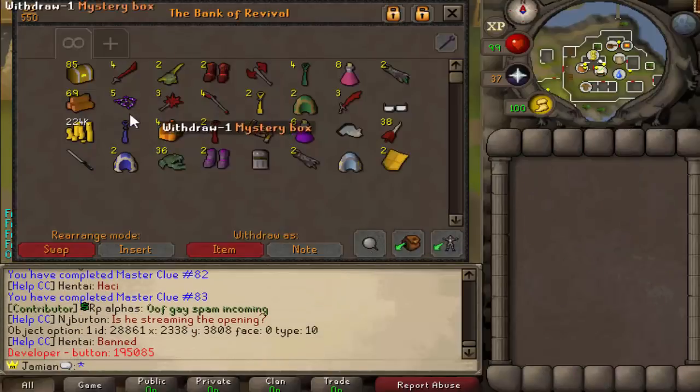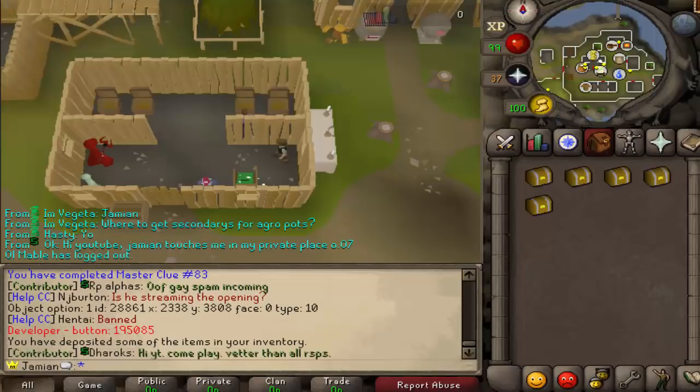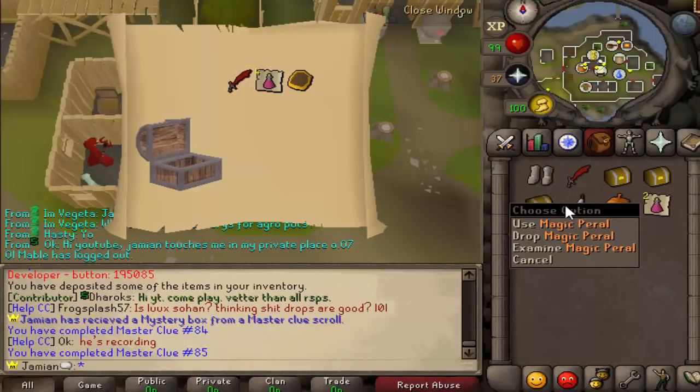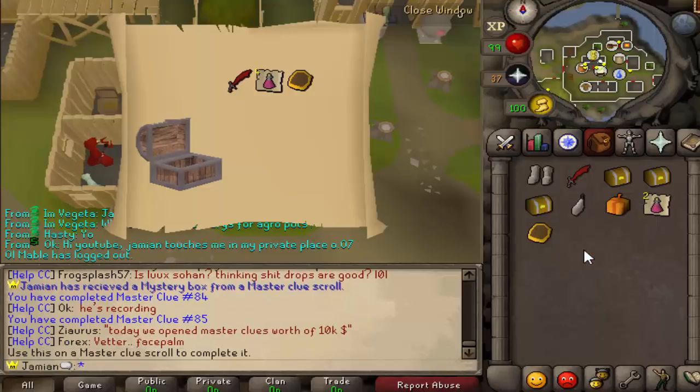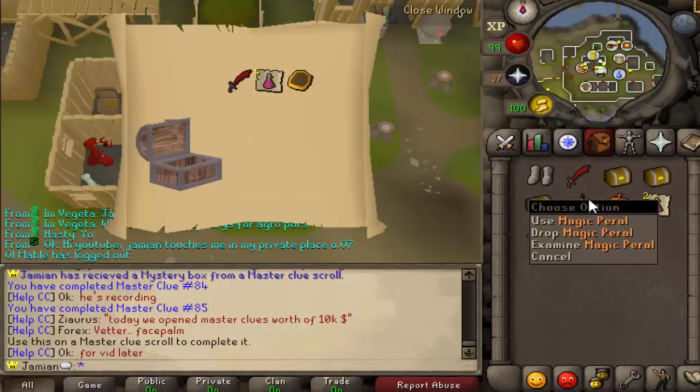Decent stuff. The thing with cosmetics on this server is no one really likes cosmetics, so a lot of these clue items are very useless — they're really just meant for disassembling. That's a cool item and it didn't even show up over — yeah, I guess that makes sense, it doesn't show up.